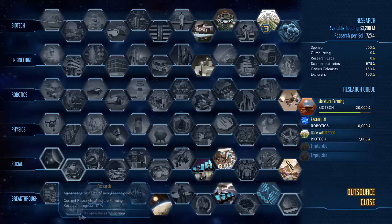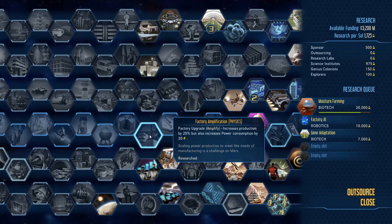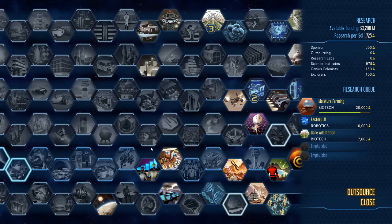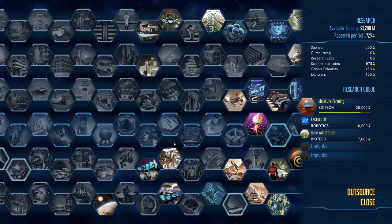Factory Implement Application upgrades factories and increases production by 25% but also increases power consumption by 20%. Late game with plenty of power, that extra 25% is great. Factory AI also increases performance by 20% in robotics without any added cost, so having these two combined gives you nearly a 45% increase in production.